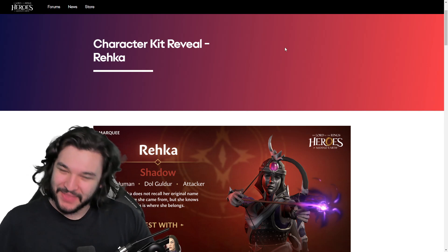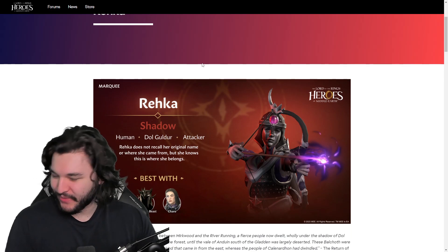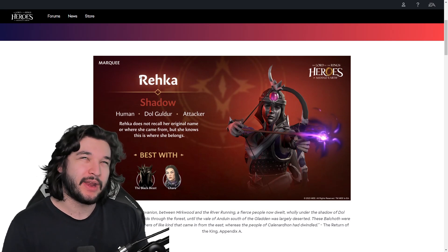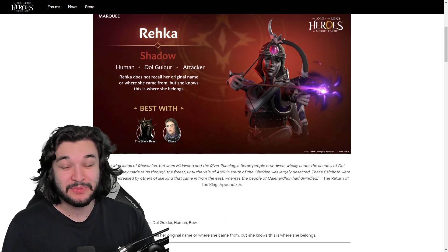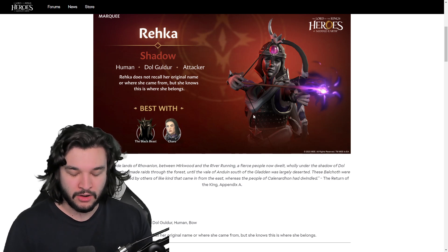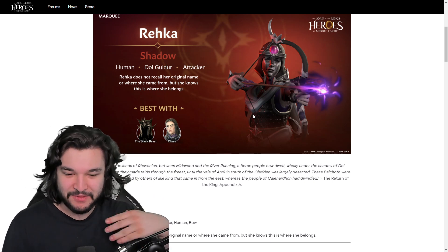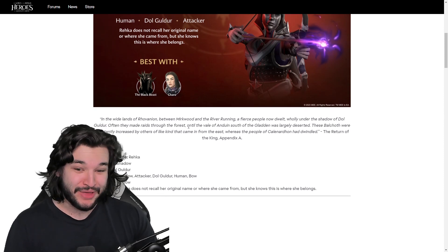What's going on everybody, we have the new kit reveal for Rehka. This has been someone I've been very interested in because of how powerful the Black Beast is, and this will really determine how strong that team is. The Black Beast has some really insane synergies, but one of the things he's really looking for is people he can throw in front of him so that he can stay alive and benefit from his passives.